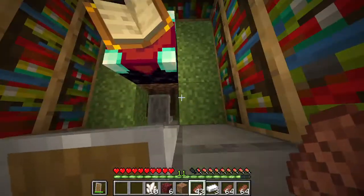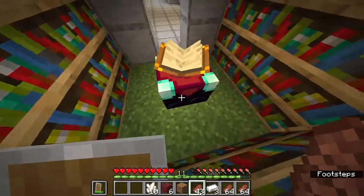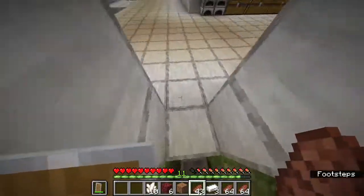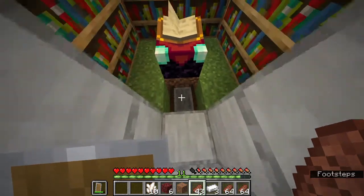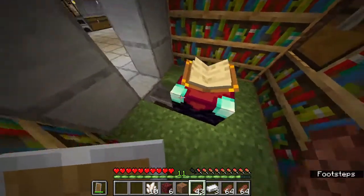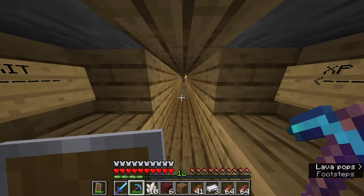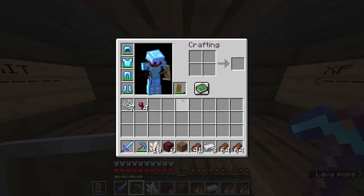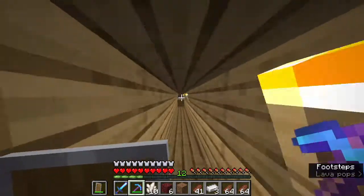Maybe I'll change the dirt because the dirt kind of looks ugly. And with that, because I have all of my diamond gear, we can start enchanting. I'm gonna use this enchantment table to enchant some of my tools. I'll be back in a bit. And I'm back — I enchanted all of my gear and it's pretty good. I did this by Chililime's XP farm, which is right over here.